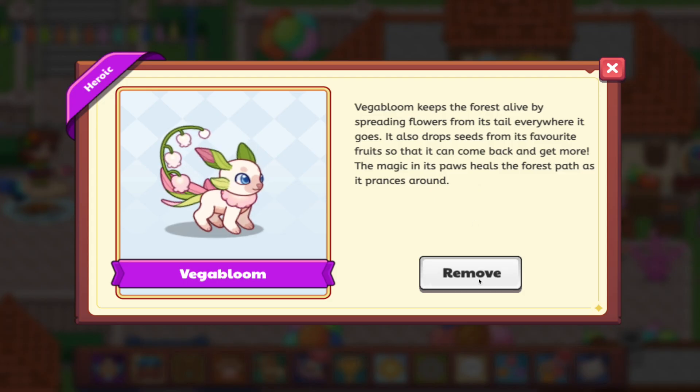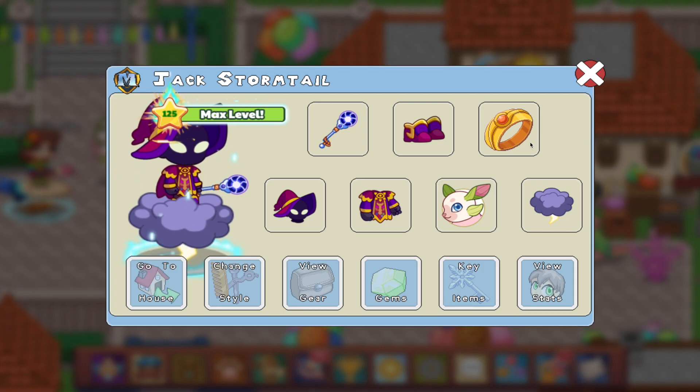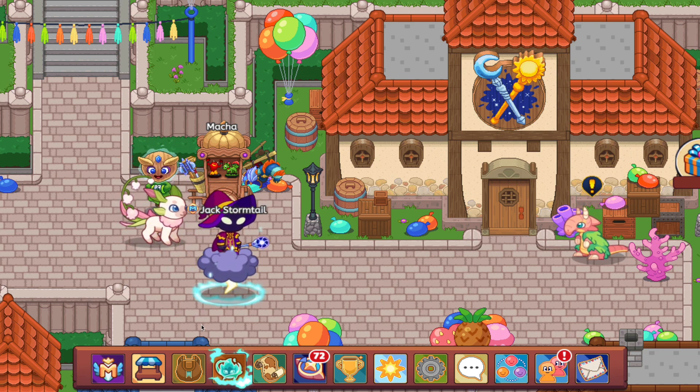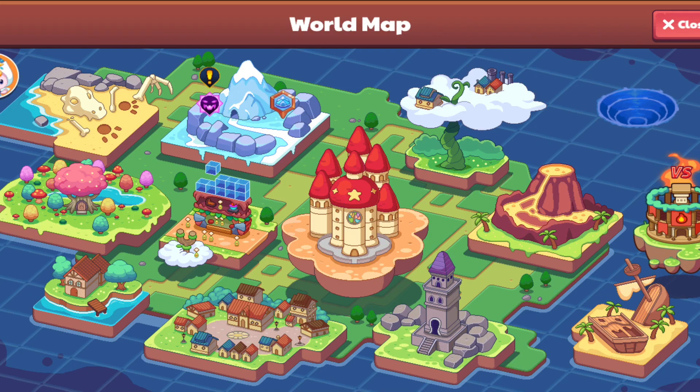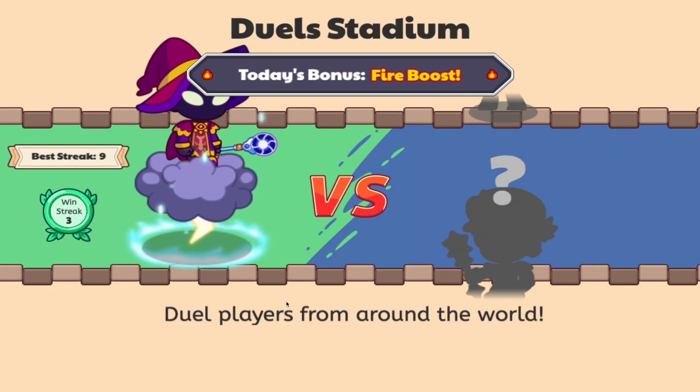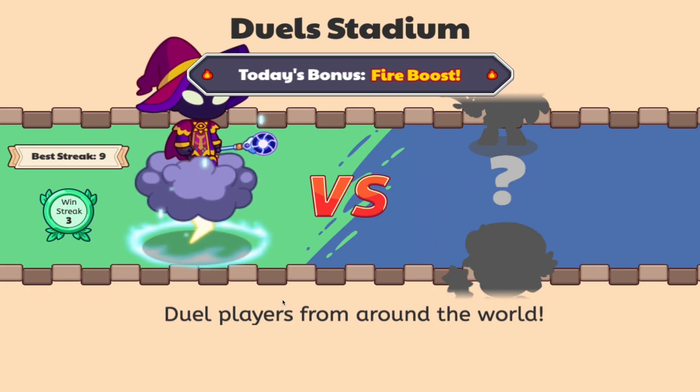We don't have any buddy bonus, so it doesn't really matter what that is. We've got our most powerful gear in and our pets have the most powerful they can have. So let's just get into the first battle. I'm nervous for this one. But you've got to trust me — we're going to do free play because I'm not ready to do that. Our win streak is 3 and our highest is 9, and we've got to get that to 10 at some point.